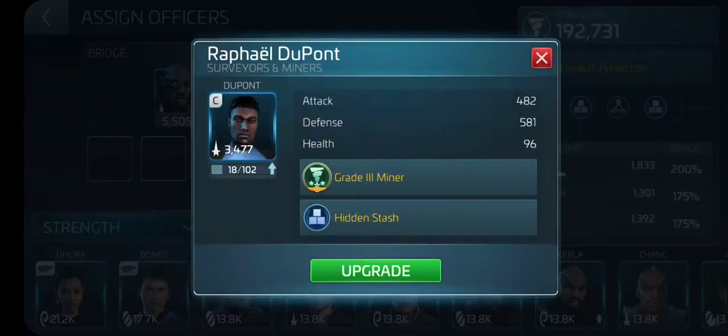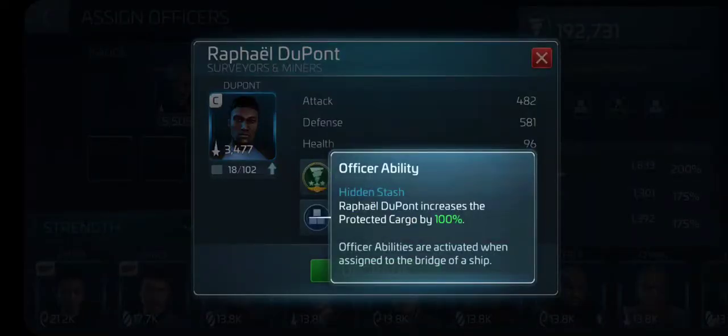DuPont is a special officer. He's only available when the event store has him — you cannot recruit him by chance during regular recruiting. I recommend getting whatever ship you're trying to get first, and then with whatever you have left, get as many shards of him as you can every time you see him. His ability is Hidden Stash: DuPont increases the protected cargo by 100%, taking what the other two had already added to the protected cargo and adding 100% more on top of that.